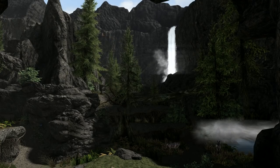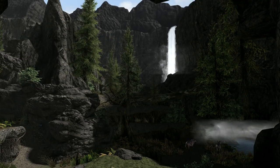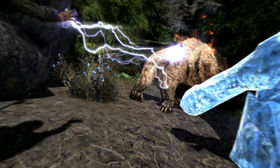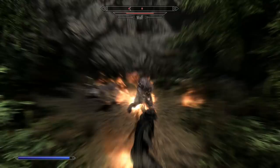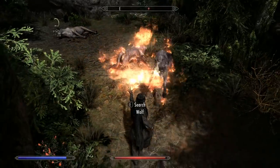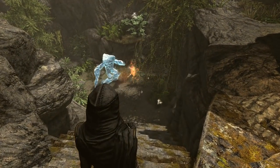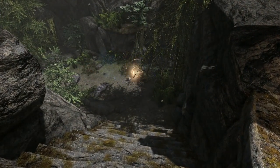The cave itself is a beautiful place full of ingredients, so make sure you spend time grabbing them. But first you'll have to deal with some enemies, which could include, at level 1, cave bears, Spriggan Matron, Spriggans, and wolves. I strongly recommend that you have the aforementioned Atronach staffs and a follower to get this.